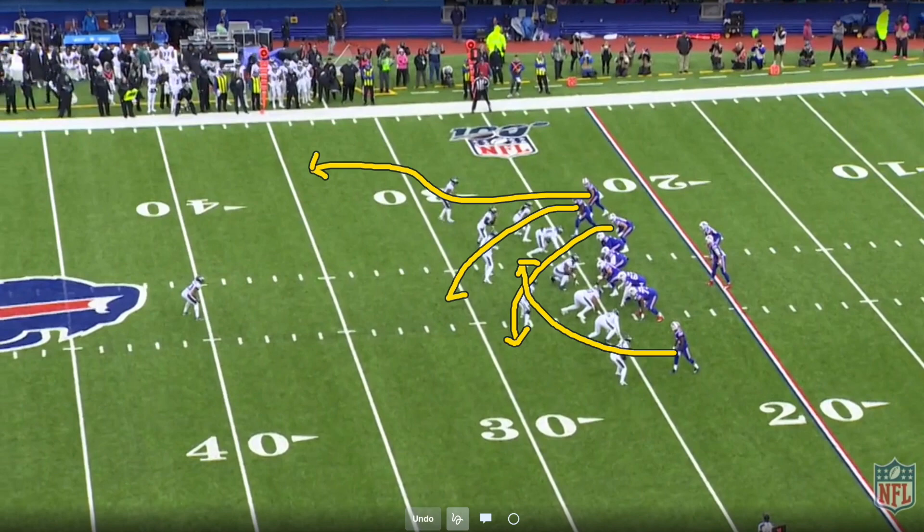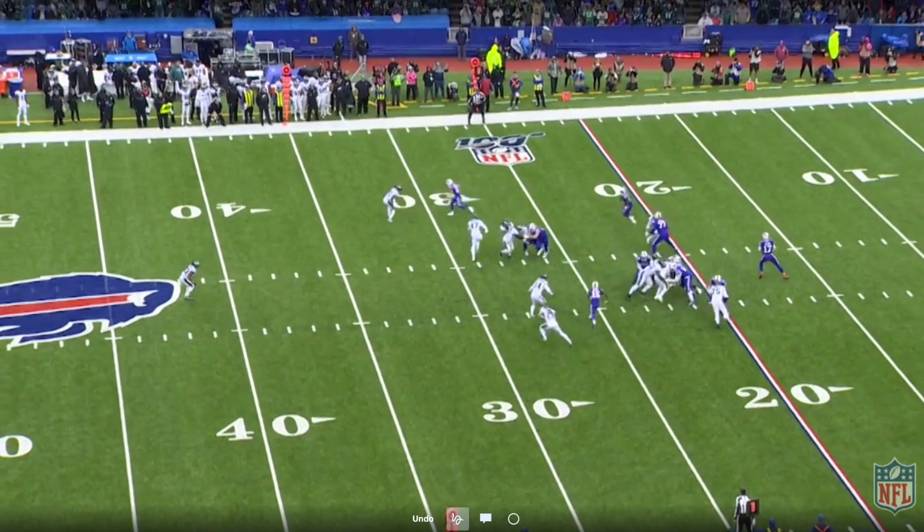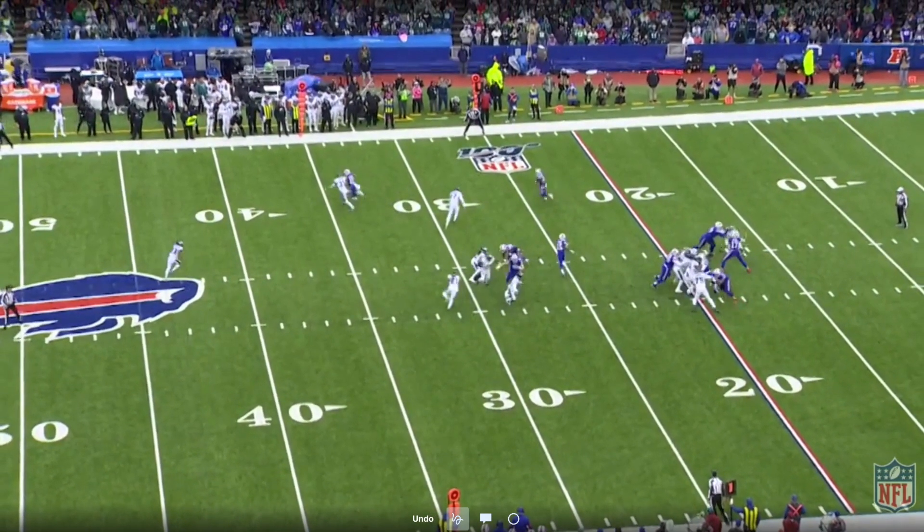The reads for Josh Allen on this concept: number one is Singletary — you see him wheeling up the sideline. He's the first read with the linebackers over the top. Josh Allen takes the snap and he kind of bobbles it, otherwise I think he would have thrown it to Singletary. Instead, he moves on his progression — his second player is John Brown, and he is wide open.